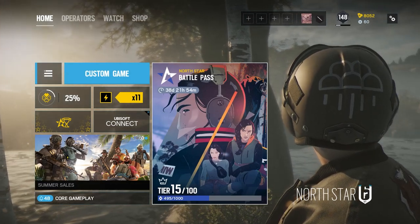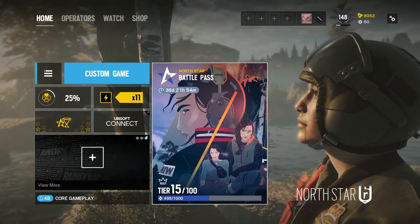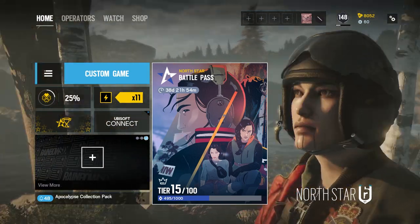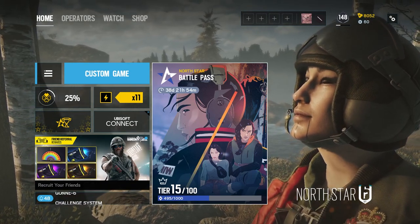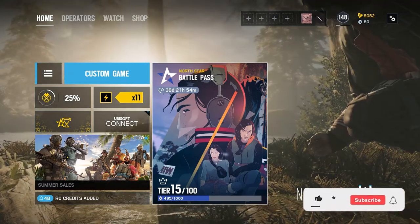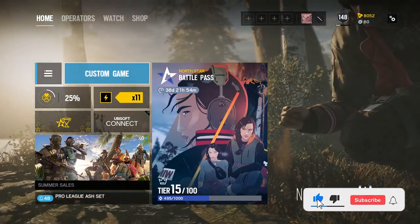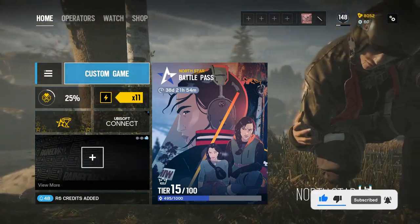Hey, what is going on guys? It is Toki with the DG channel. I'm here to bring you a brand new guide on how to play Mozzie. I'm going to be going over some tips and tricks and proper gadget placement. Be sure to stick to the end of the video if you want to see how to get a free kill with Mozzie every time on a run out. It works like 100% of the time almost. If you enjoy the video, make sure to like and subscribe to the DG channel. With that, let's get right into the loadout.